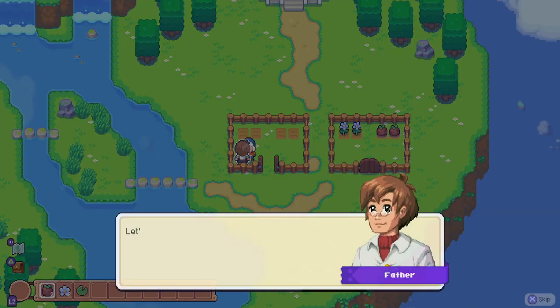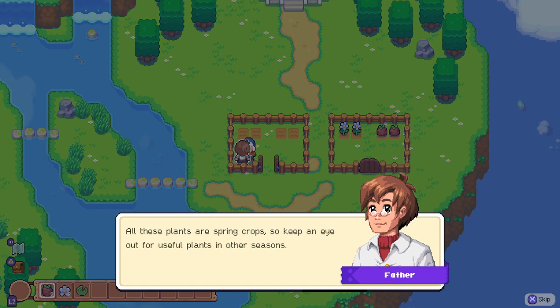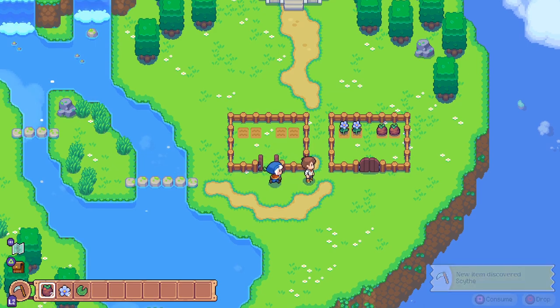We need to get a lily pad which is conveniently here. Something else we can conveniently steal? No. Flax is good for taming spirits - that's the one that looks like purple. Stone fruit, the big round one, is best for restoring stamina. And lily pads have feeding properties, they taste awful though. All these plants are spring crops so keep an eye out for useful plants in other seasons.